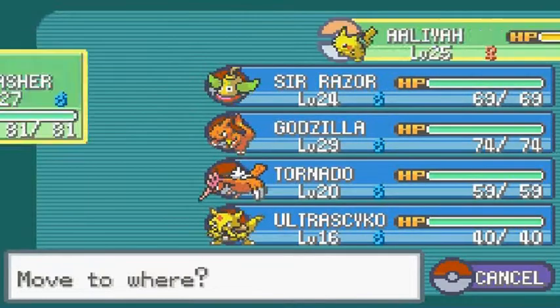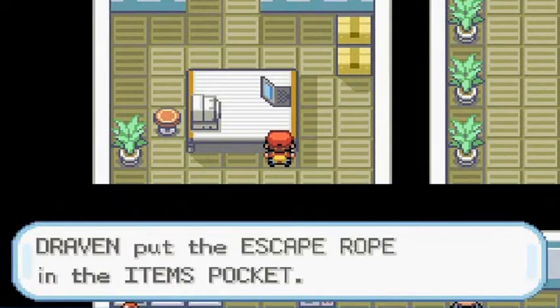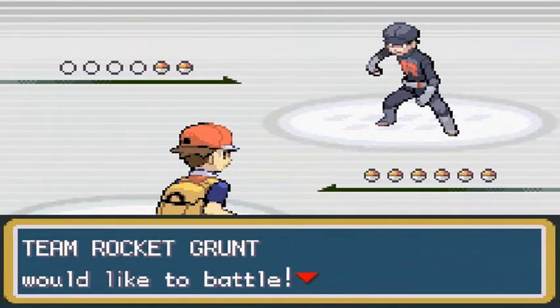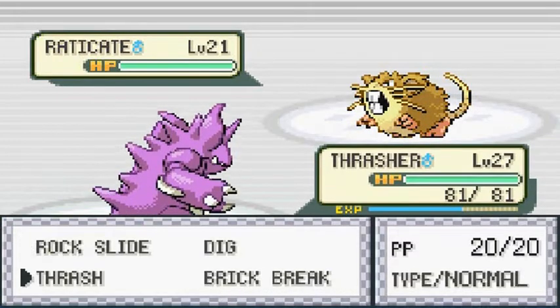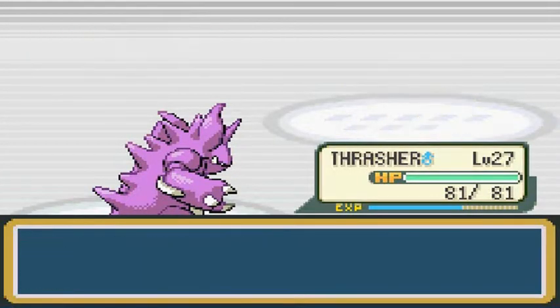We're going to be switching it up because this opponent has a Pokemon I don't want affecting mine. But before we play him, let's grab this — we found ourselves an escape rope, which is always nice. Taking on another grunt: he's coming out with a Raticate, and I'm going to go with Thrasher. I did teach Thrasher two new moves — Dig and Brick Break — mainly because they're powerful and easy to use. I can always buy them at the Celadon City department store, which is very beneficial.